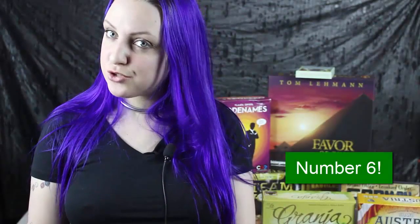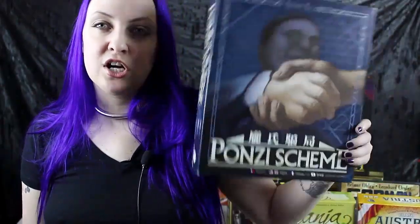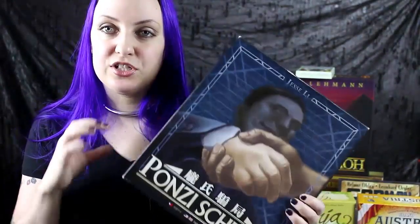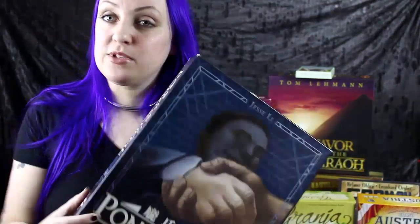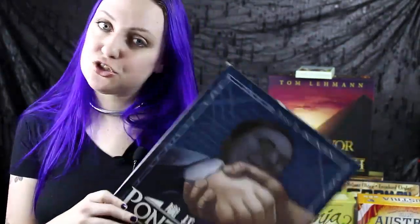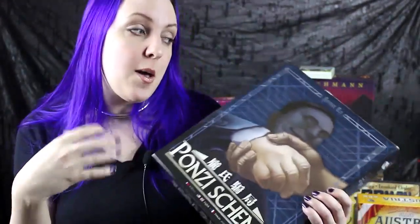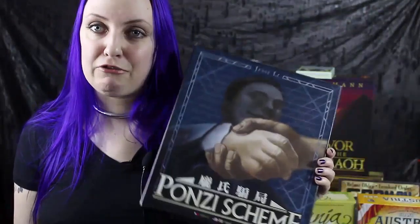Number six is an Essen treat from this year, and that is Ponzi Scheme. Ponzi Scheme is a three to five player deduction game with lots of cool bits and a really unique theme — you actually run a Ponzi Scheme. You take loans knowing your interest is coming due at the end of the week, trying to build up your industries as you go. The first person who can't pay their debts stops the game; they lose, and the person with the best-built industry wins. Ruthless and fun and weird and cool. I really hope it successfully makes its way into North America.